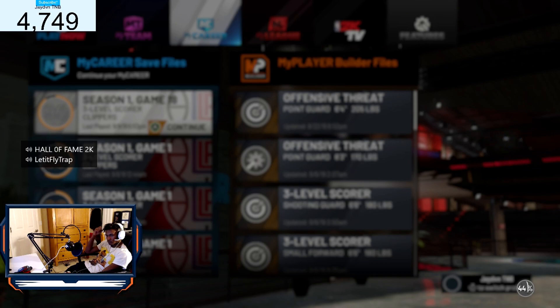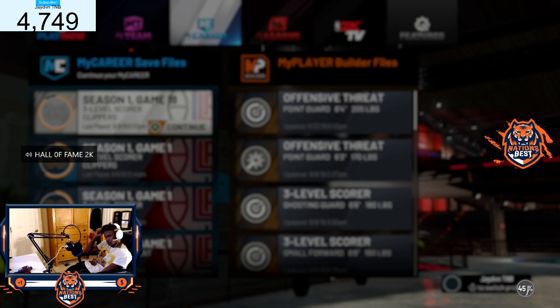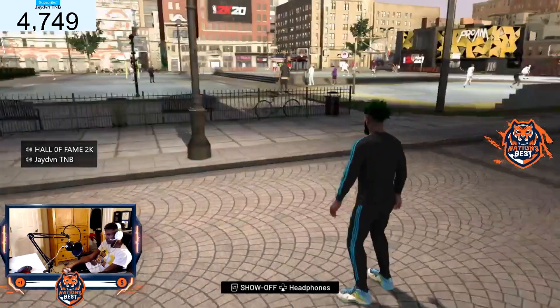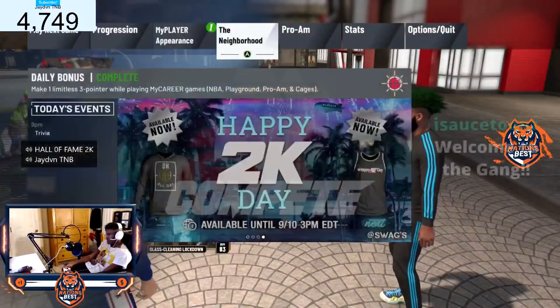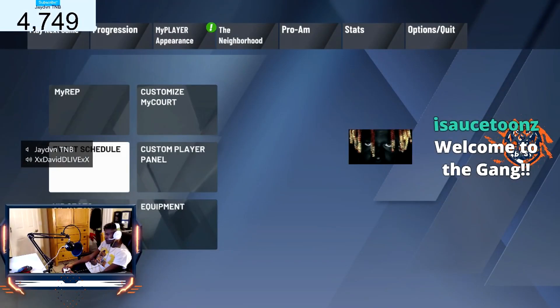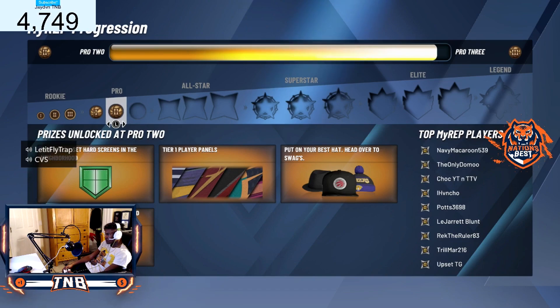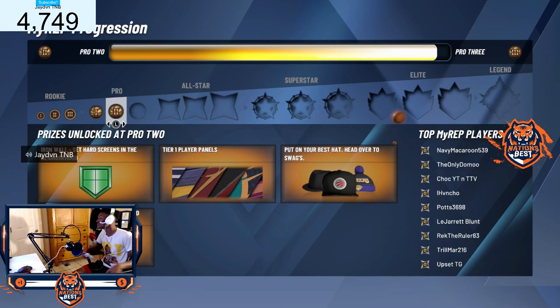Your bar moves and your rep — that's what matters. Oh, my badge moved too! Remember, I'm at the D right now. And my defensive rebounder — that shit didn't work for me at first, I didn't think it really works. But it works, bro — oh, it worked! That shit worked!